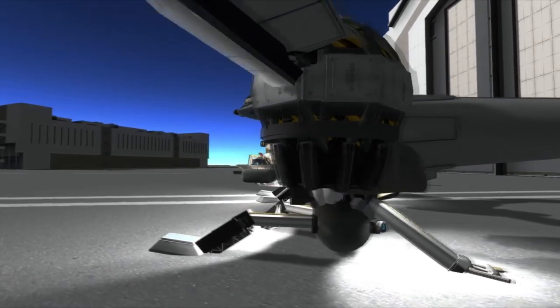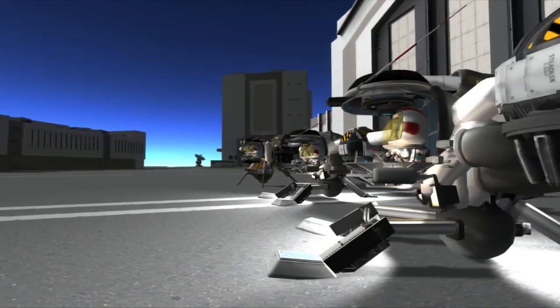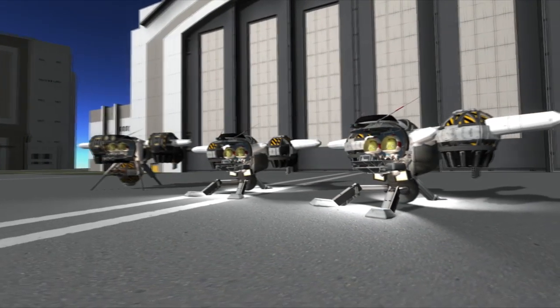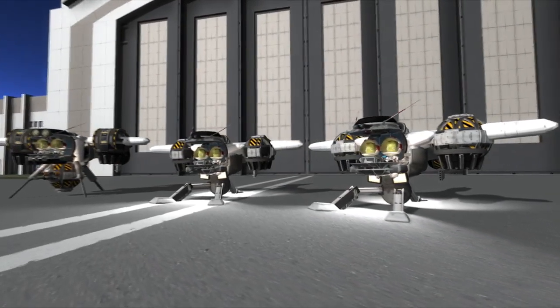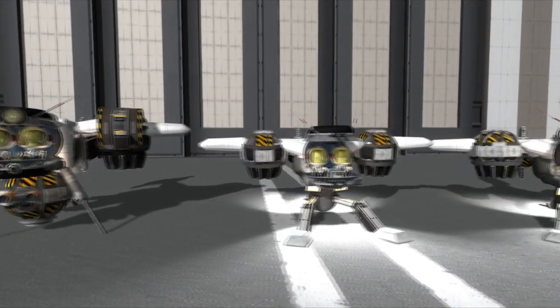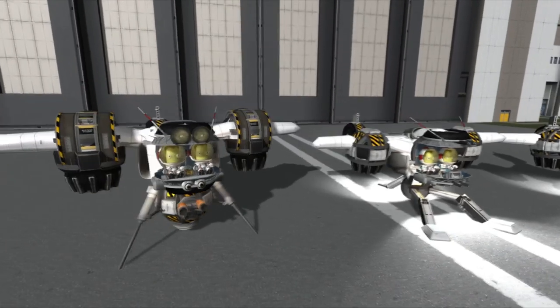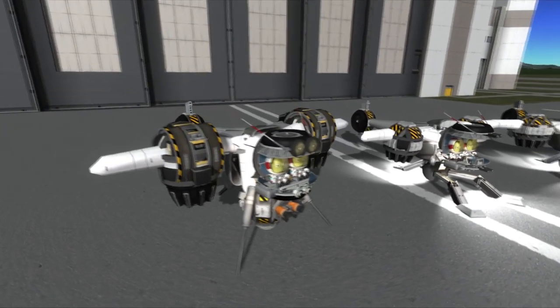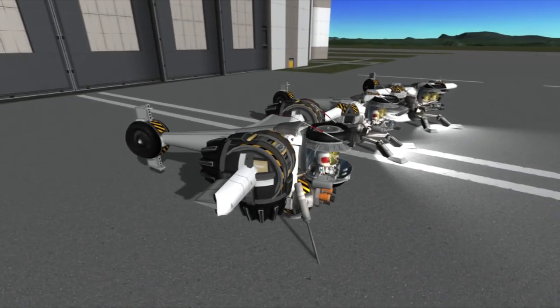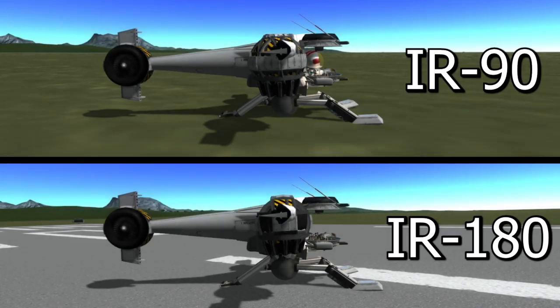I initially was only going to modify the VTOL engines to create two rotating engines instead of the four engines on the original version. After doing this, I got carried away and reworked the landing gears as well. Now there are three models you'll see here — the one on the left is the original design that is fully stock, and the other two are modded with Infernal Robotics. There isn't much difference between the two other than the type of VTOL rotation and the overall weight. So let's take a look at the main functionality change here: the VTOL engines.